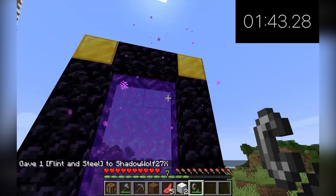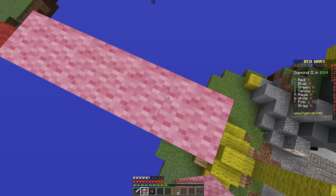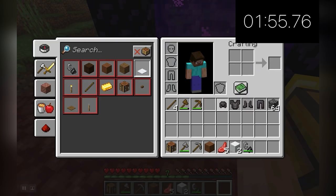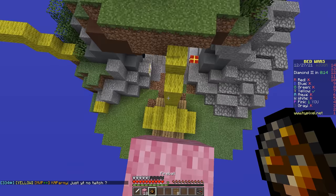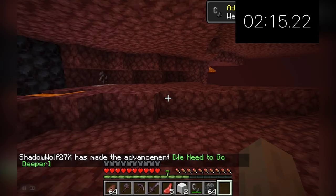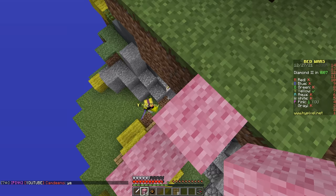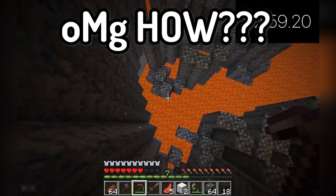Of course, the speedrunner has to open a chest which gives him full netherite armor. This went from the most normal speedrun to the fakest speedrun extremely quickly. He gathers the rest of the gear and heads to the nether. If you guessed that this guy is literally going to go into chat and type in commands to teleport himself to a fortress, you were right — because that's exactly what this guy did. However, something actually goes wrong: when he teleports, he teleports himself right above lava and actually dies in the speedrun.